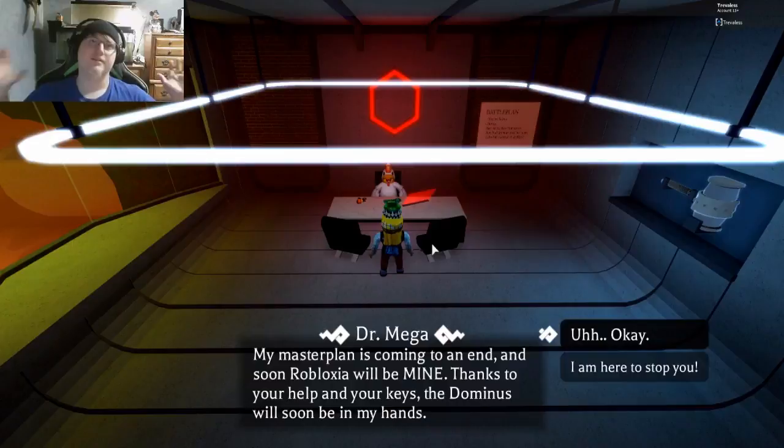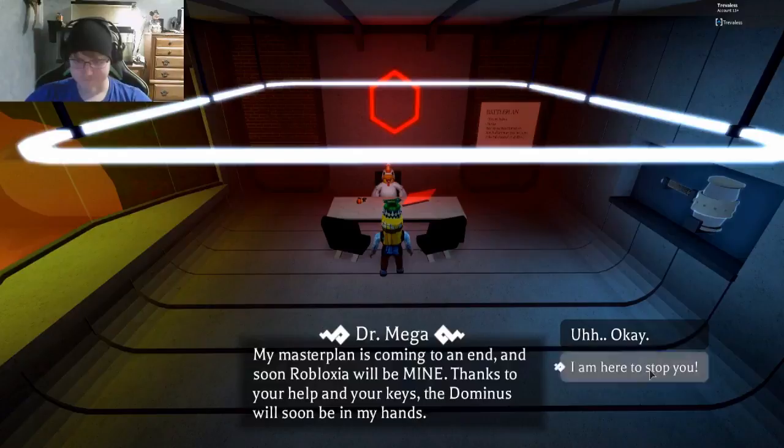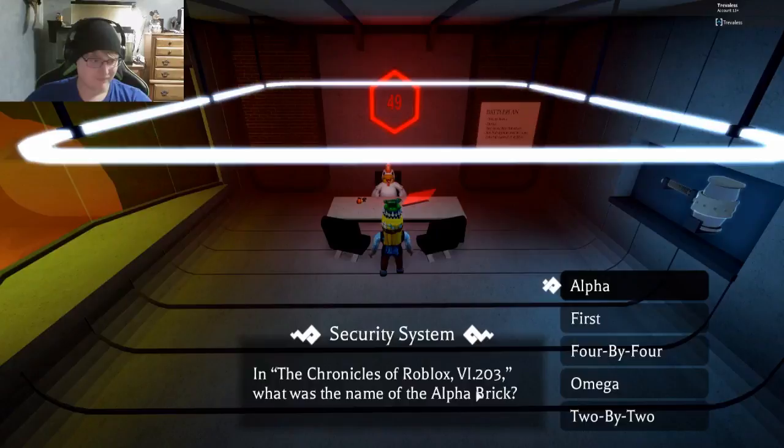From this point forward there are going to be randomized questions — this is the part I had the hardest time with. I'll leave a link in the description for most of the answers. For example, this one: "2 by 2" was the name of the alpha brick.